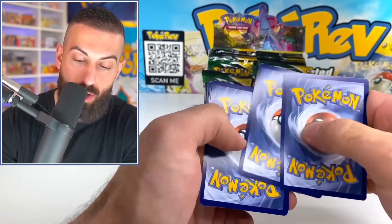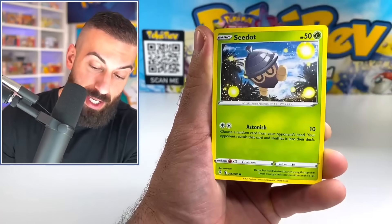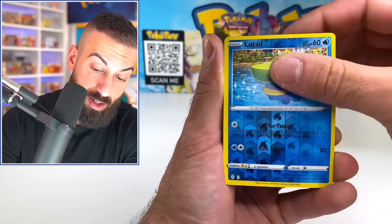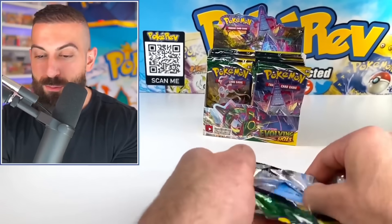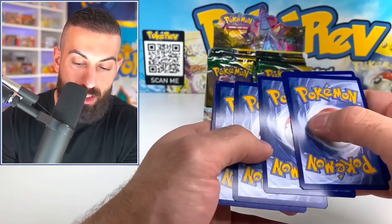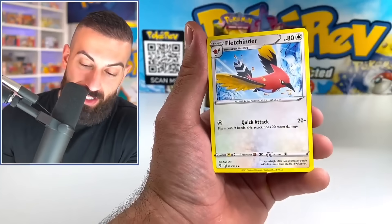I did open up a stack of Evolving Skies packs not too long ago and I did pull the Moonbreon. I just got super, super lucky on that. But what can we do with just one booster box of this crazy set? Oh my god — not even getting any holos. I need more luck here. Nothing so far. This set still has the earlier pull rates of Sword and Shield sets, which is crazy because they were not the best.